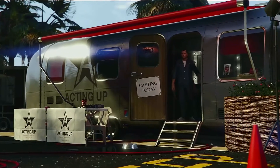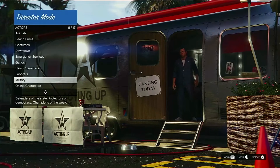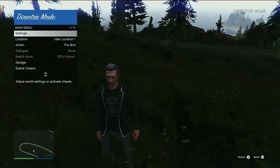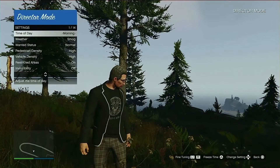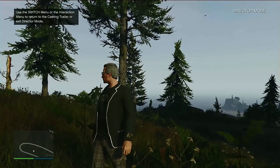Once you're in there, select your online character, whichever one you are. All you need to do now is open your interaction menu, go into settings, select morning or whatever time you want, and press triangle to freeze the time. It's as simple as that.